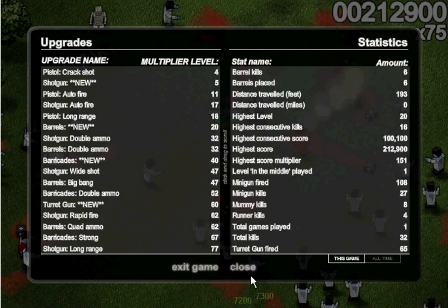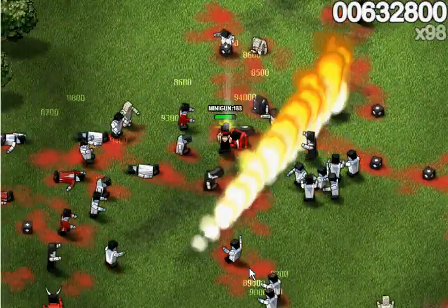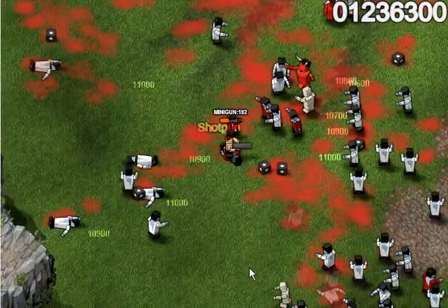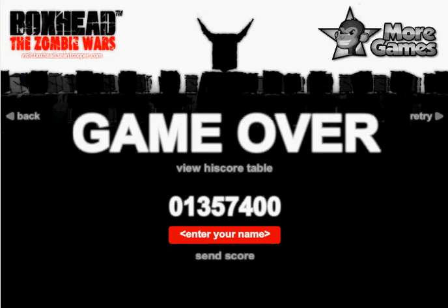Next we're going to do it for minigun, because minigun is the best weapon to use. But first we're going to have to kill these guys. Press pause — 223 is what it was. New scan, 223, first scan. You're going to want to shoot off some rounds, and 192. Next scan, and it's the only one, so that makes it easy. Just freeze it and you're done with that. Close and close, and you should be good.